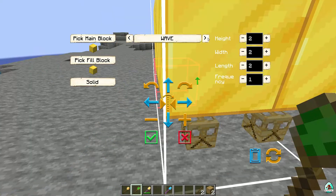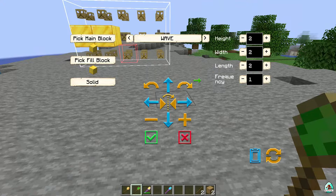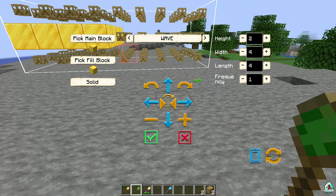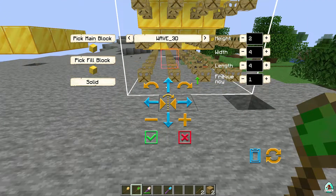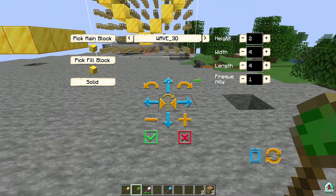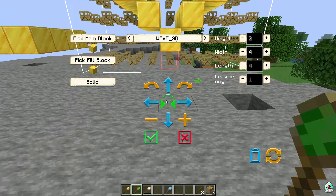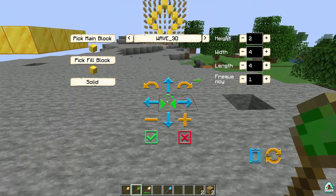You can change the size and other settings. You can press this button to rotate the structure — pressing it moves the structure further away or closer, left or right. There's also a flip option. The rotate and flip behave differently in different situations.